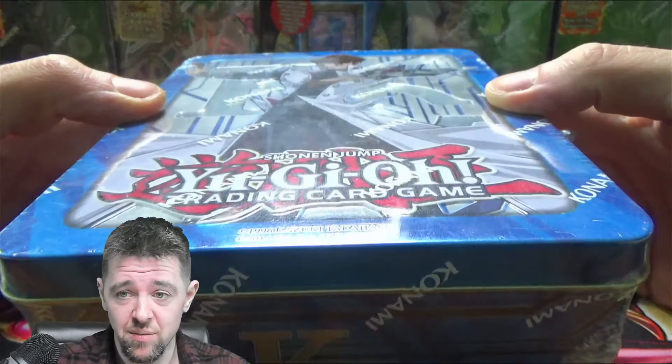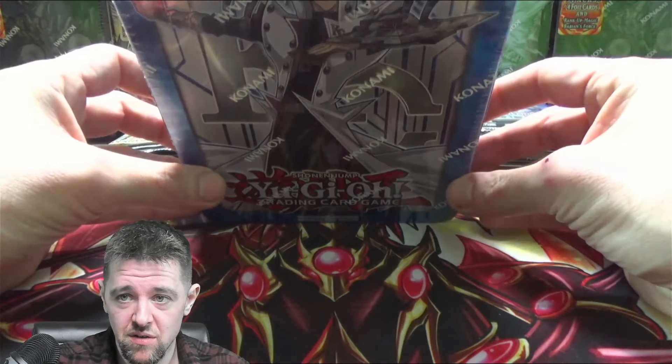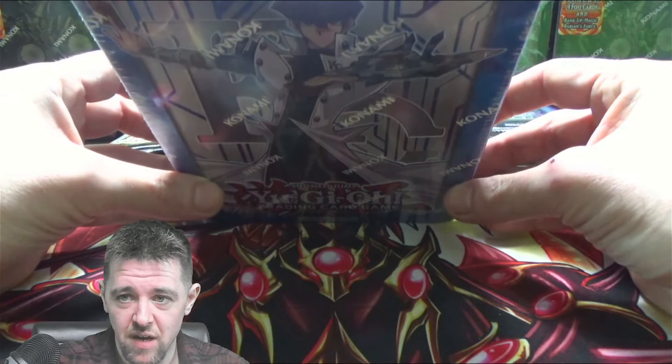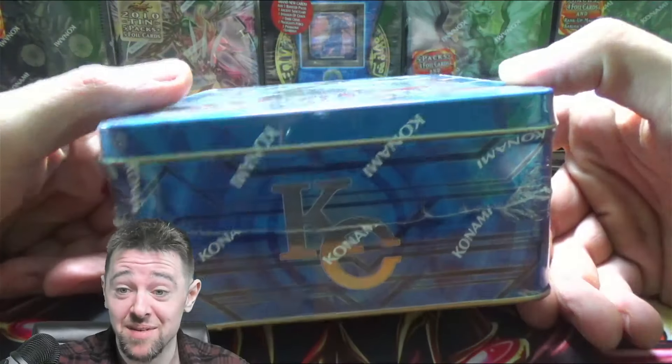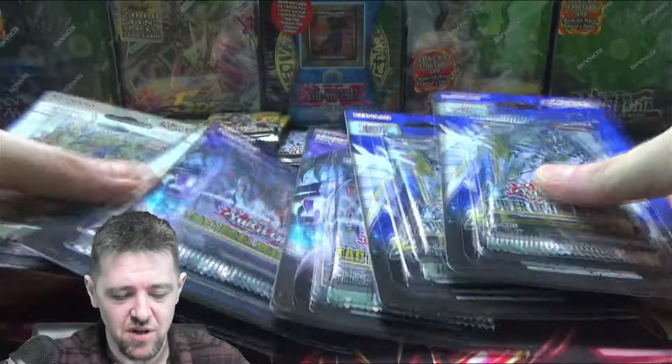Kaiba Beckins — look at him, he's sitting there. He's also too big for the camera, but he's there, there's his face. I'm Kaiba, but yeah, we're gonna open up a Kaiba Tin today, as well as some blister packs, some loose packs — maybe pull a Starlight or a Quarter Century or a Collector Rare or something.